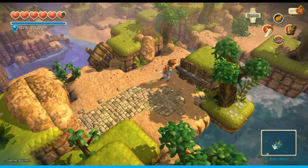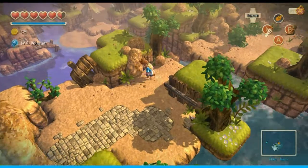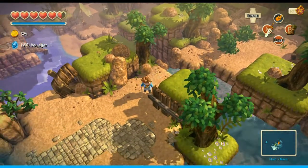The audio's a little bit low here because I was doing something else. Let me just turn this up real quick. So, this is the other part of Southwind Isle that we couldn't access before, but now that we have the trench boots, we can.